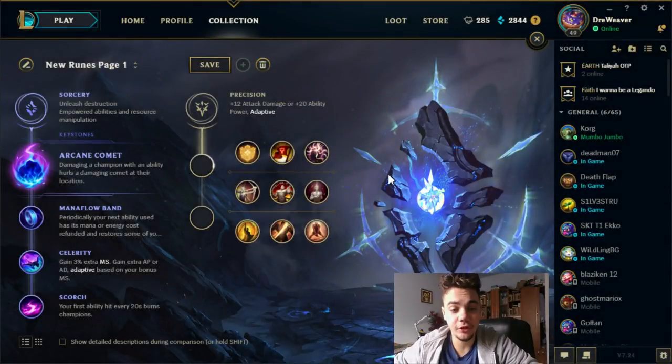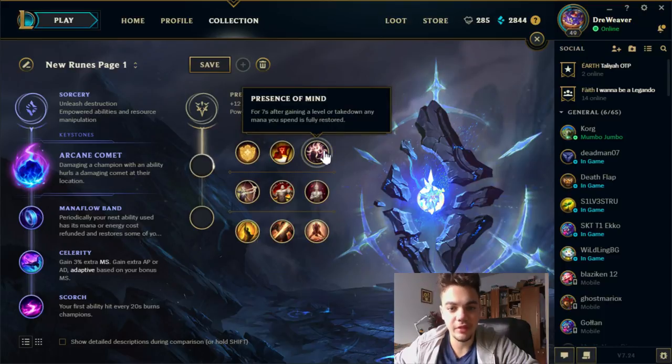Hello everyone, my name is Dramat and for this video I want to talk a little about a rune called Presence of Mind. Presence of Mind states that for the next 7 seconds after gaining a level or a takedown, any mana you spend is fully restored.